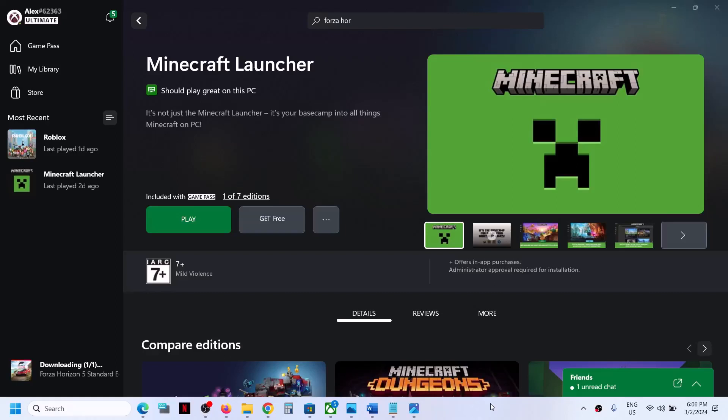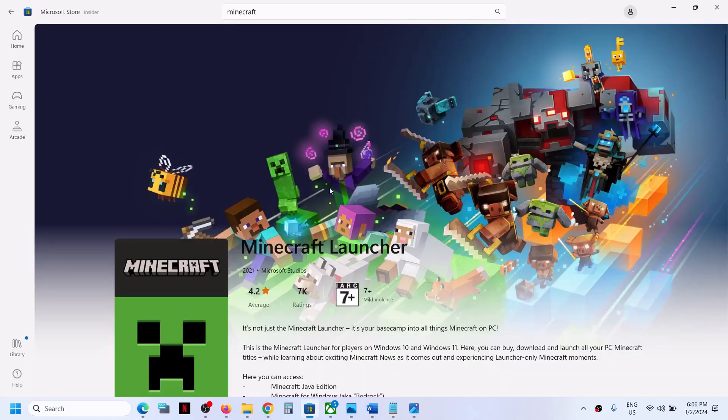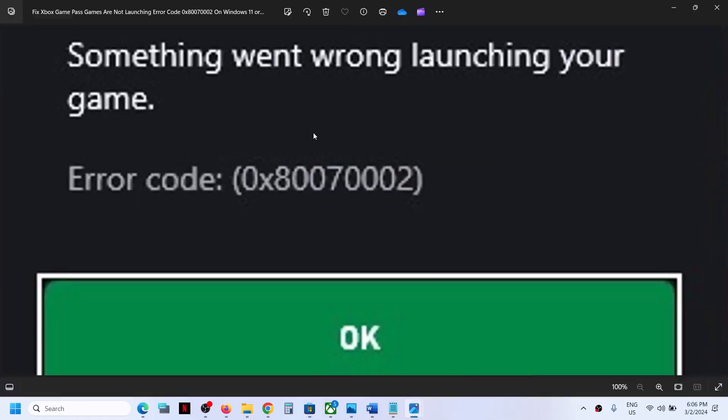Hello guys, welcome to my channel. Whenever you try to launch Minecraft launcher or Minecraft game from Xbox app, or whenever you're trying to launch it from Microsoft Store and you are receiving this error which says 'Something went wrong launching your game, error code is 0x80070002,' then please follow the steps shown in this video.